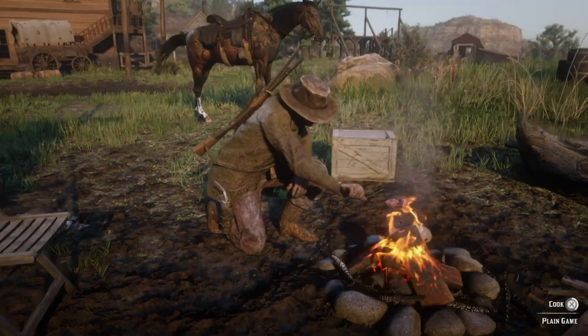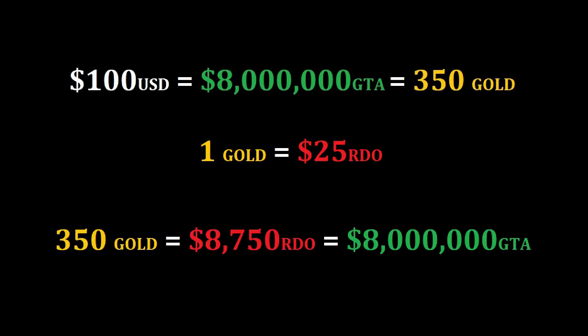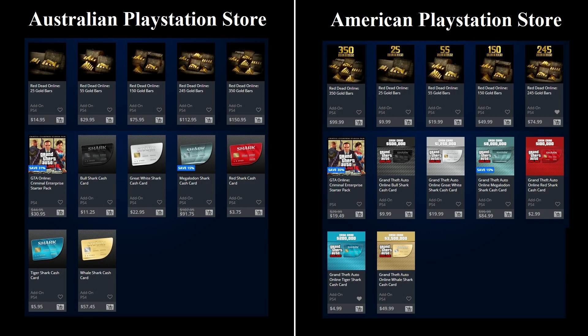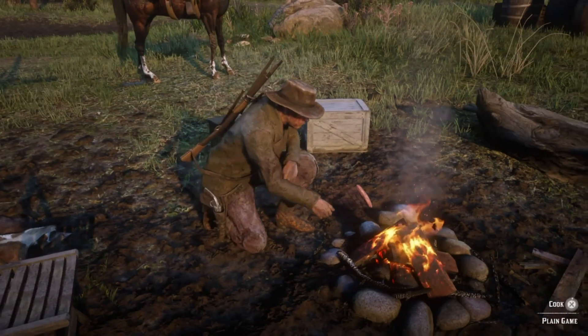How do Red Dead Online's microtransactions compare to GTA Online's? For $100 US, you can get an $8 million shark card or 350 gold bars. When spending gold bars as a replacement for cash, they are worth $25 Red Dead Online dollars each, which makes the 350 gold pack worth $8,750. Keep in mind how much more expensive purchases are in Red Dead, so $8,750 will get you a lot less than $8 million would have in GTA. In relation to grind rates, the microtransactions are almost the same as in GTA — well, for the US at least. In the AU store, the $8 million GTA card costs $108, but the 350 gold bars will cost $150 Australian dollars. I don't know why they would do this, and as an Australian I'm used to getting screwed on game prices, but this seems dodgy enough to be worth mentioning.